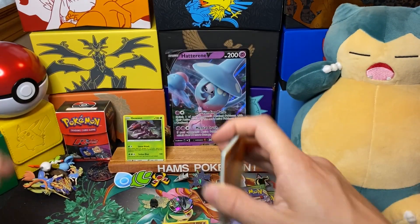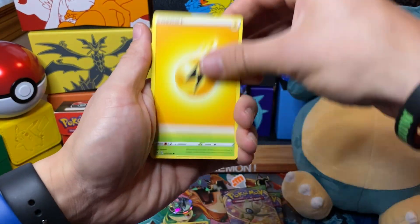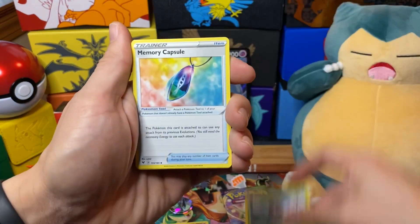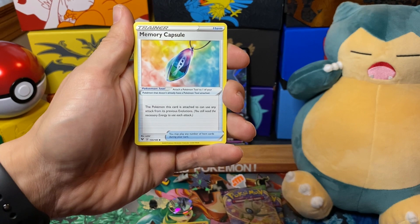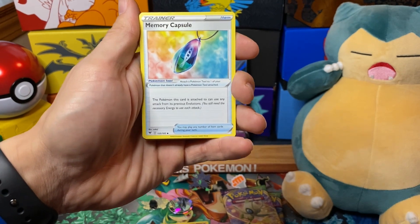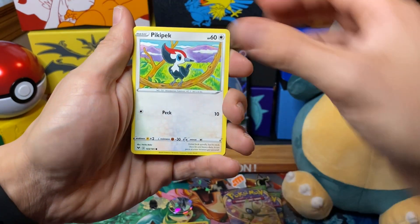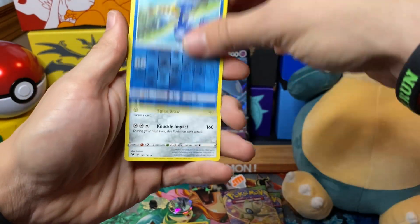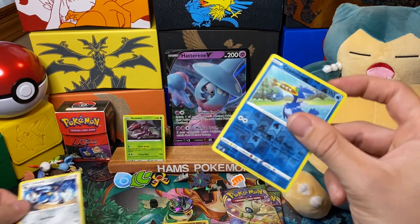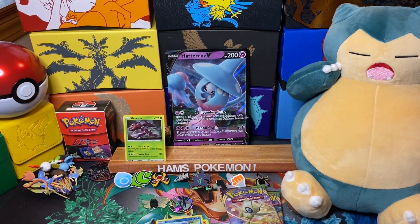Enjoy the card code — hopefully you guys are getting something really cool online. Memory Capsule: the Pokémon this card is attached to can use any of its previous attacks from its evolution. That's a really good card — if a previous evolution has a useful attack, that's actually really cool. Kremoran Reverse and a Lucario non-holographic. Kremoran is just uncommon.